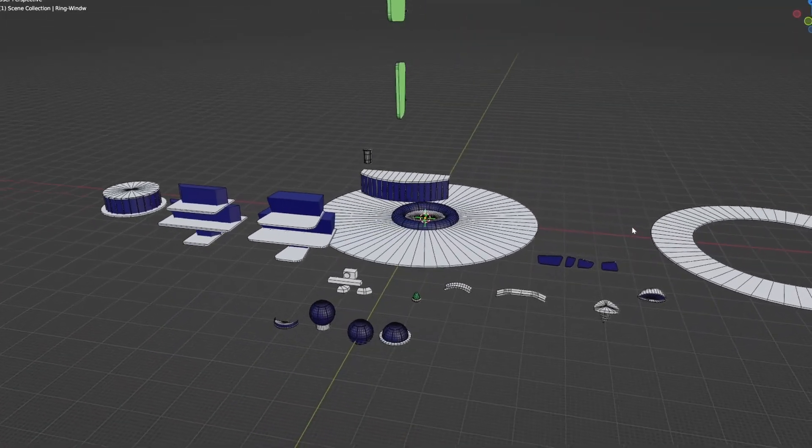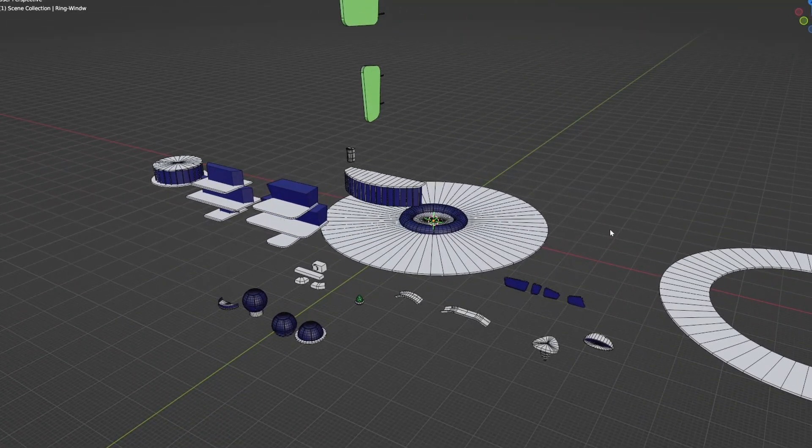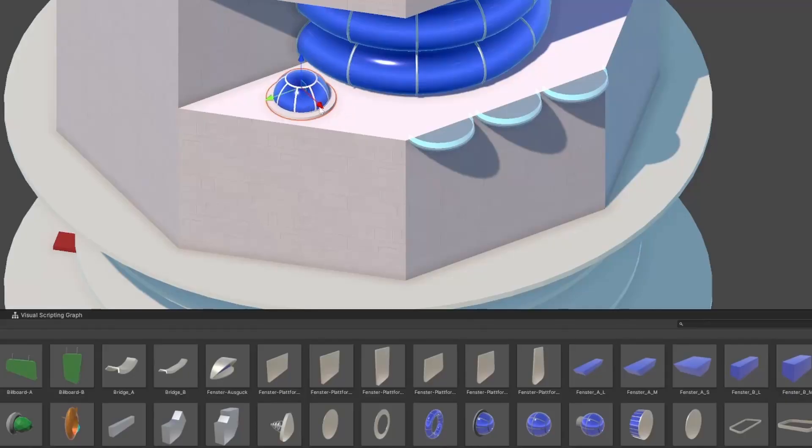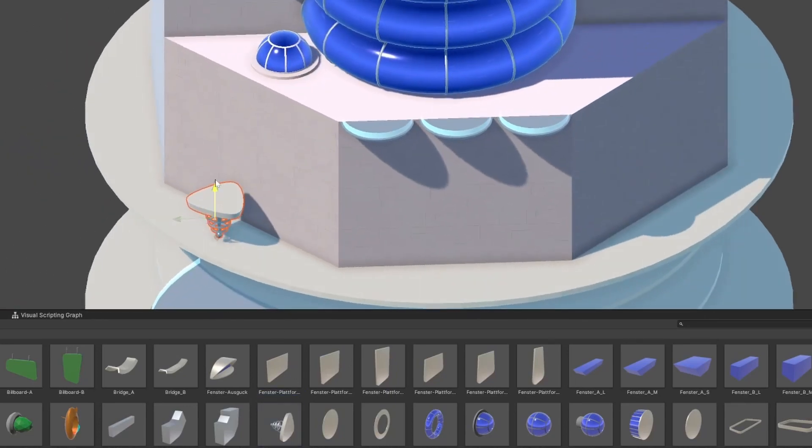First I created a few basic elements to be able to draft the level and lay out the platforming challenges. After that I made them into prefabs, as I do with all the imported objects, and started placing them around the main tower.